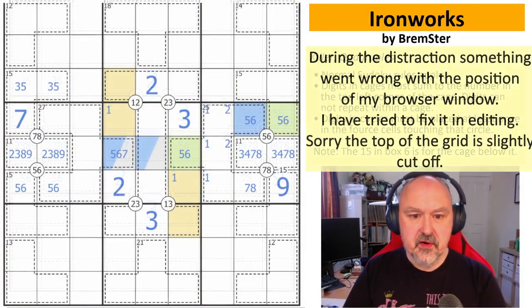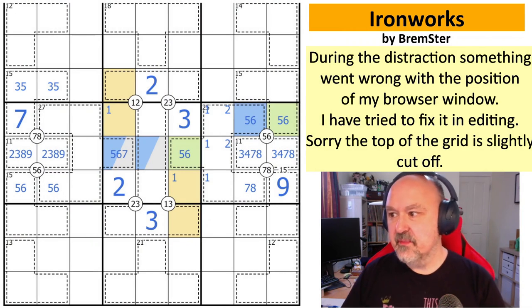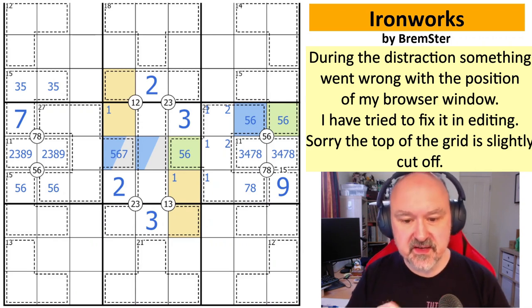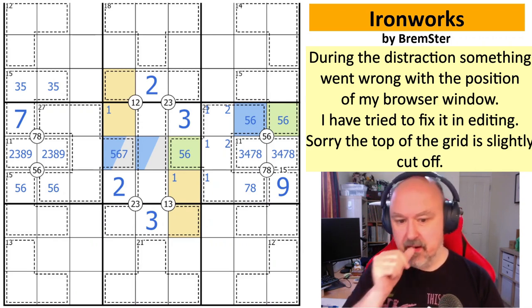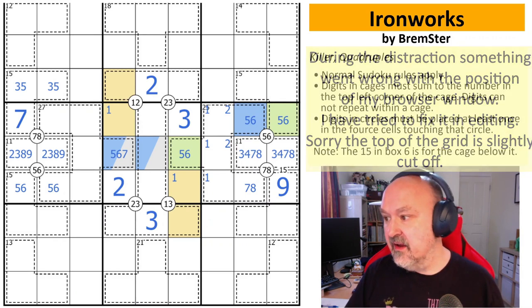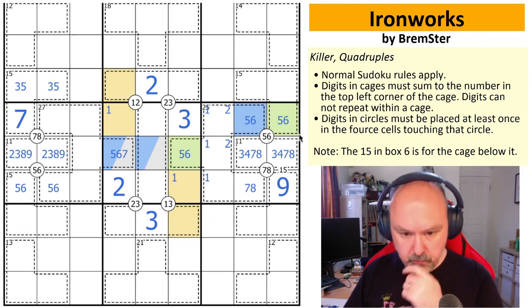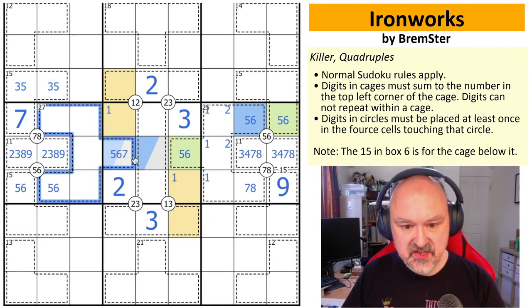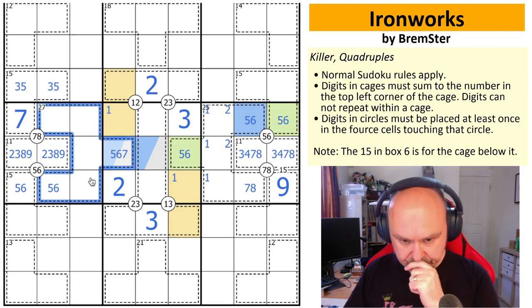Apologies — something expensive in the house was broken by a cat, so I've rolled back a little to the point before I started explaining this next part, and I'm going to try it again. What we want to look at now is this 27 cage and ask what is possible in it.